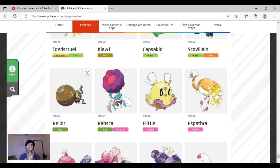Rellor — I love it so much, I just don't like its face. Other than that it's fun. Rabsca is interesting — I do like the blue part but I don't really like its face. It's better than Rellor's face though, and I like Rellor's mud ball more than Rabsca's psychic ball thing. Rellor and Rabsca feel like Unova-type Pokemon to me. I feel like Unova is just unique and Rellor and Rabsca are that type of unique.